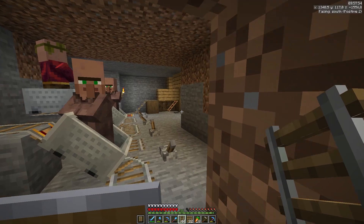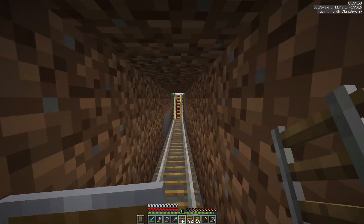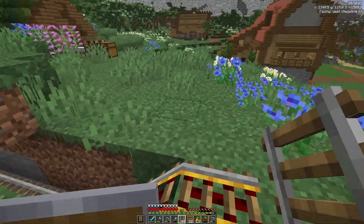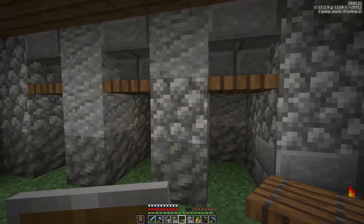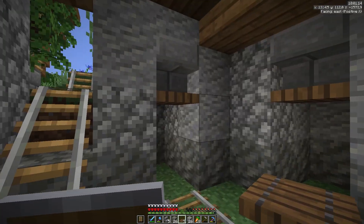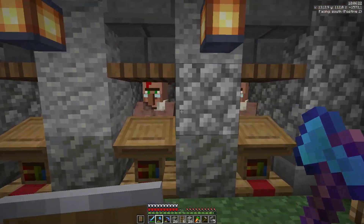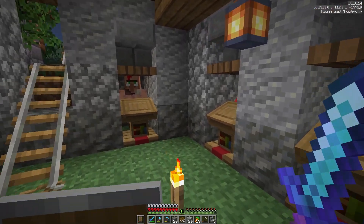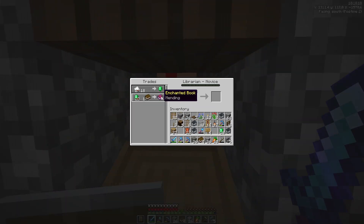Now that we have our villager breeder fixed up, I think it's time we send these guys into their home. I just want to extend this rail into there. Right here I've prepared a few spots for the librarians to go - let's get them in here. First guy in place. Now let's see what kind of trades we can get on these guys. I spent some time down here and finally got mending on this guy, so let's trade with them to lock the trade.